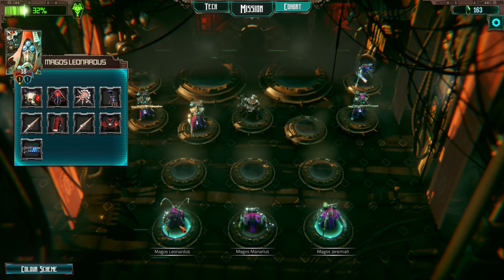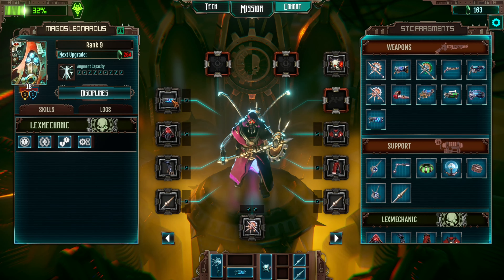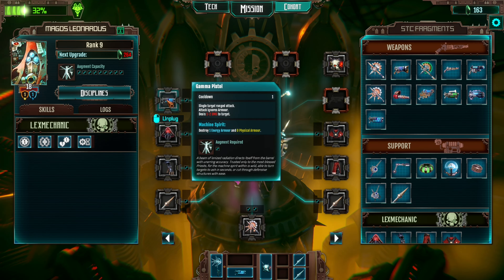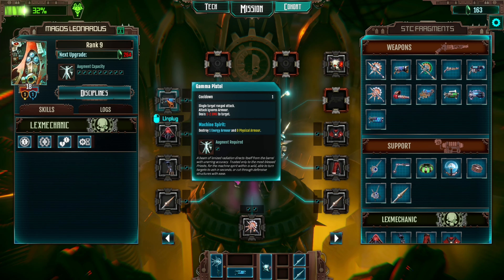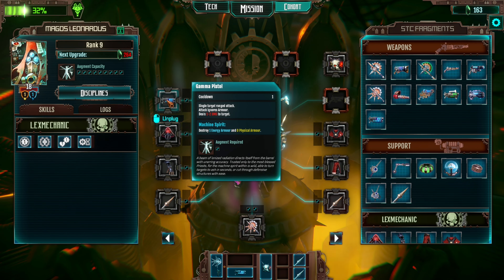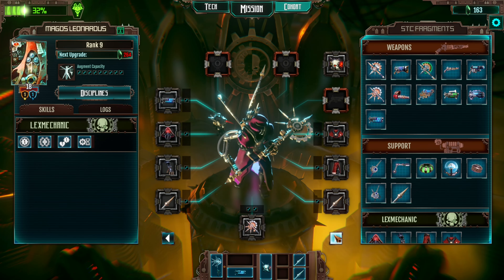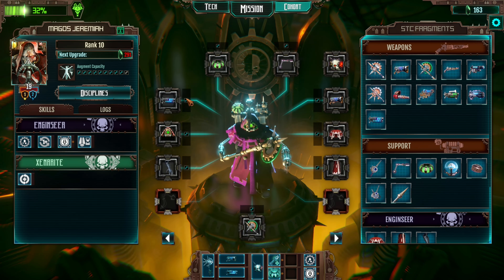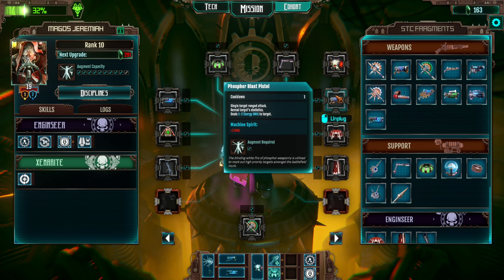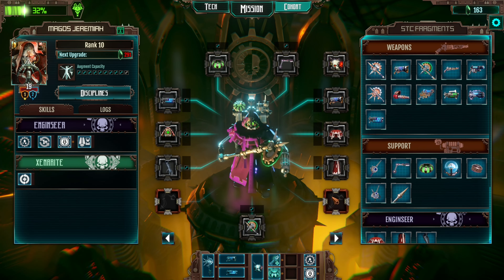Before we go on to our mission, we're going to hop over to the cohort real quick. I've discovered something fairly fantastic: the Gamma weapons. Single target, low damage, but it ignores armor. That's great. And with the Machine Spirit, you actually destroy energy armor. So for our two friends who are melee inclined, I've started to include a Gamma Pistol in their loadout.